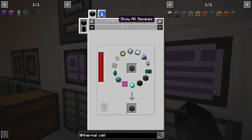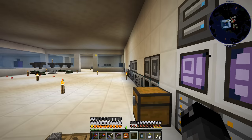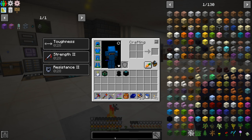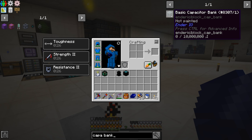The top tier energy cell is really expensive and the lesser ones won't be enough. So what other ways are there for us to store power in this pack? I've been doing some things off camera to figure out what we want to do for power storage. This mod pack has a few options but I've narrowed it down to two: EnderIO capacitor banks and Mekanism's induction matrix.